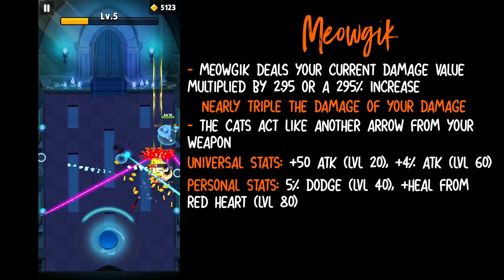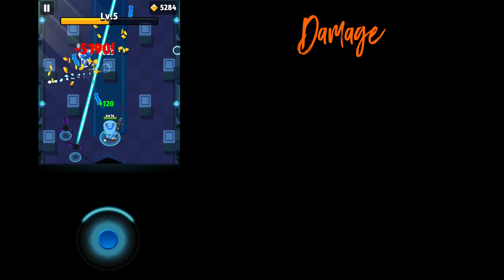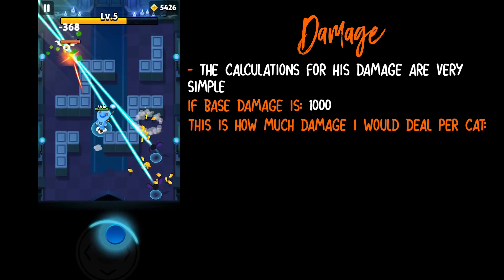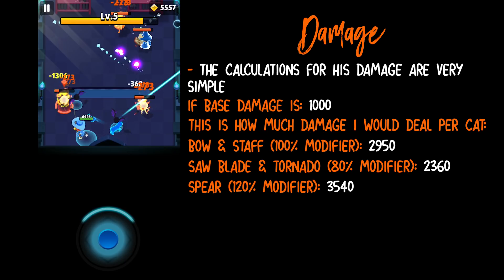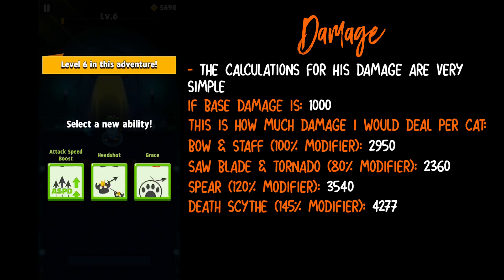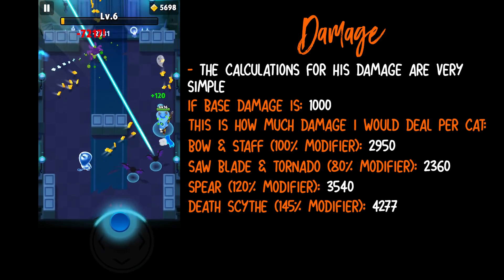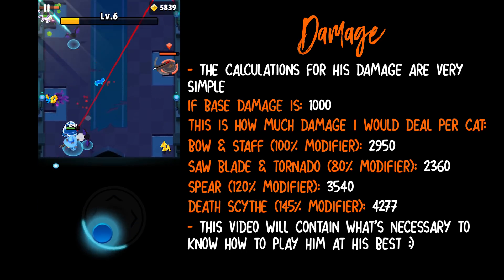Meowgic's universal stat grants plus 50 attack and 4% attack to all heroes at level 20 and level 60. His personal stats grant 5% dodge and increased healing effect at level 40 and 60. Now for a quick overview of Meowgic's damage — his calculations are very simple. If the base damage was 1000, the damage per cat without crits would be: with the Bow and Staff, 2950; with the Saw Blade and Tornado, 2360; with the Spear, 3540; and with the Death Scythe, 4277. Cats spawn roughly 33%, averaging one out of three per attack, and the damage is your current weapon's damage multiplied by 2.95 — roughly three times the damage. For more specific calculations comparing Meowgic to Helix, I have another video with more in-depth details.